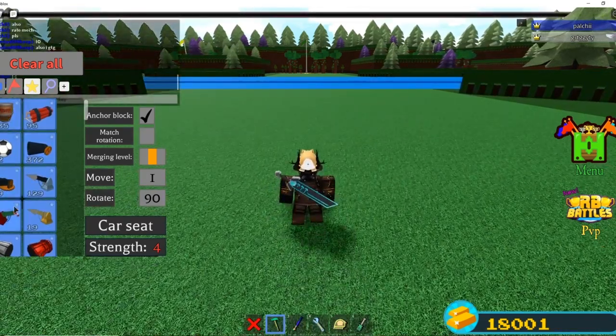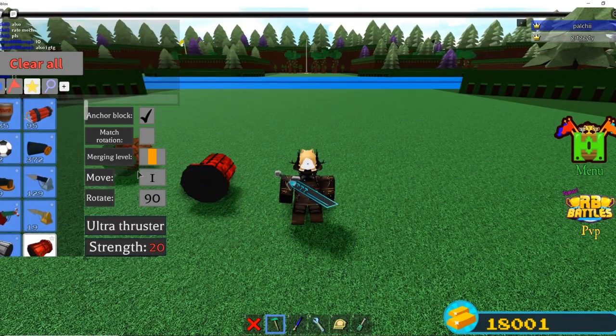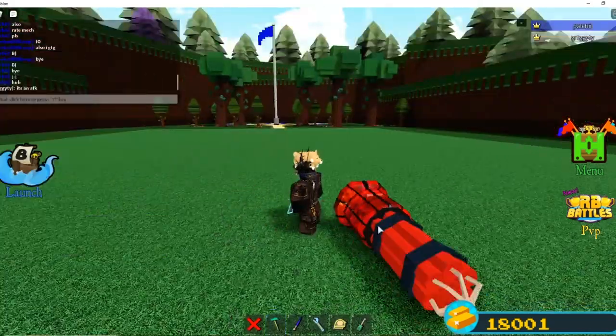Missiles are pretty easy to make. You just get the bam, and you just get the bam, and bam — that's a missile.